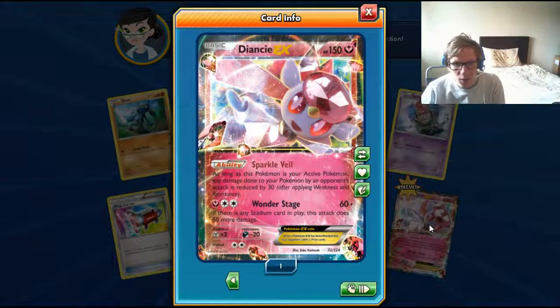Basically, any damage done to your Pokemon is reduced by 30 after applying Weakness, Resistance, and other effects — you don't have to put all that other stuff on there, because of course it's going to be your active Pokemon. If this effect were regardless of what Pokemon was active, this would be pretty good, because you're using a wall deck.